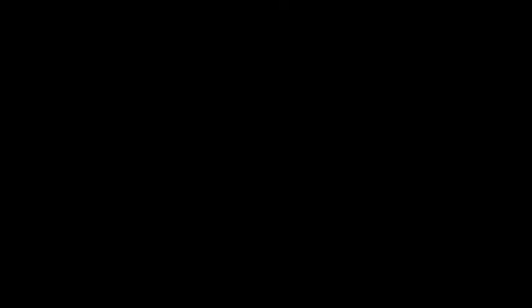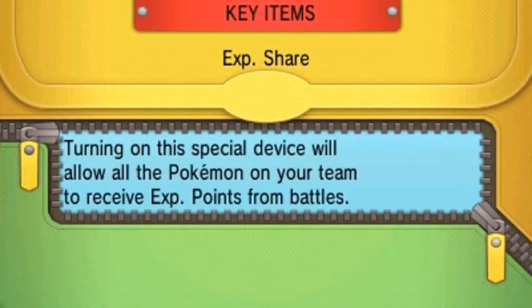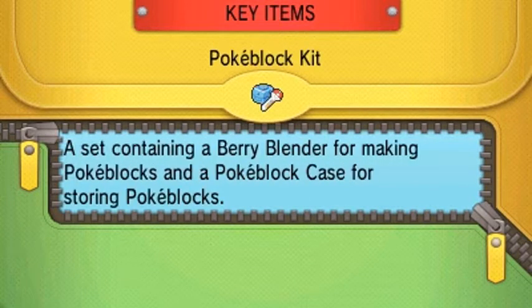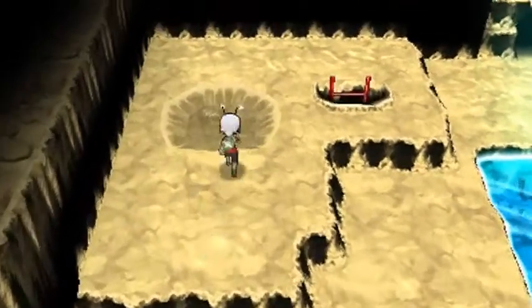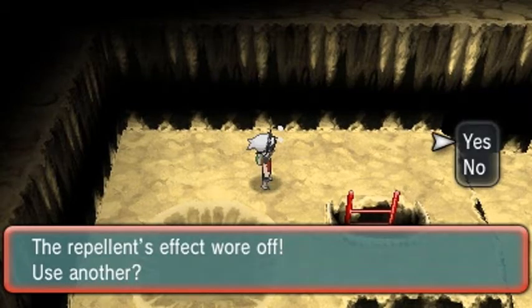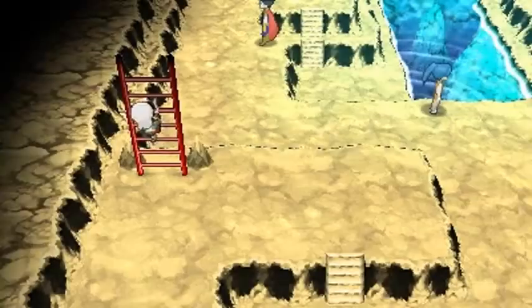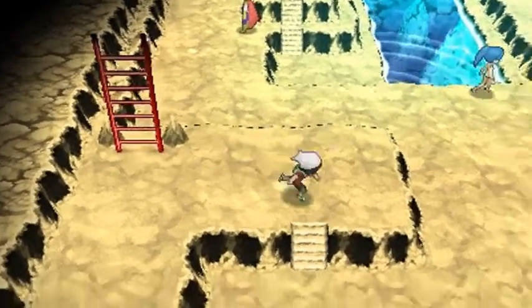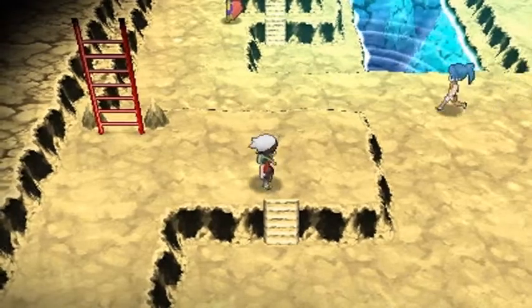Let's see if there are any kind of items here because that's what it looks like. Let's use the Dowsing Machine — it's been a while. Nope, nothing. I look like an ant. Okay, let's get down here and battle some more trainers — kind of sad face. Lexi going down — god dang it.